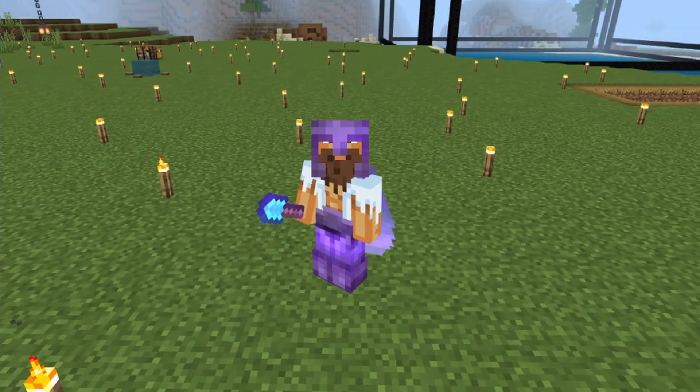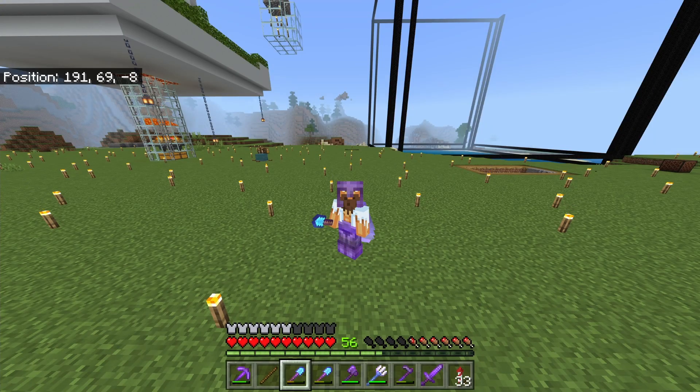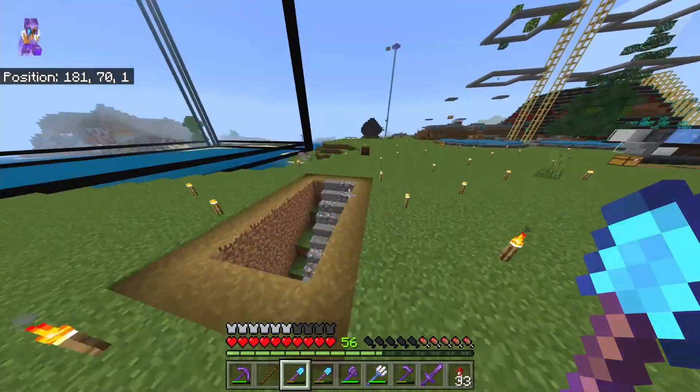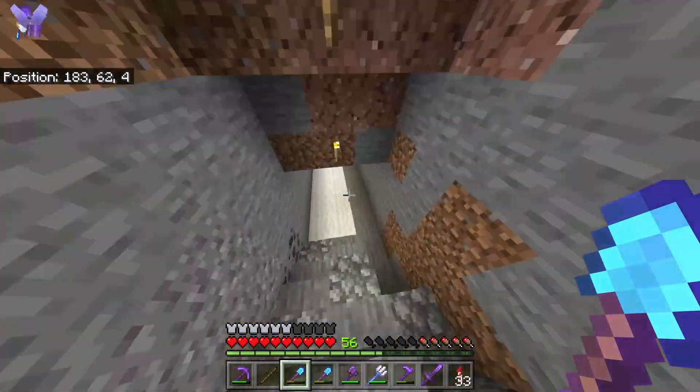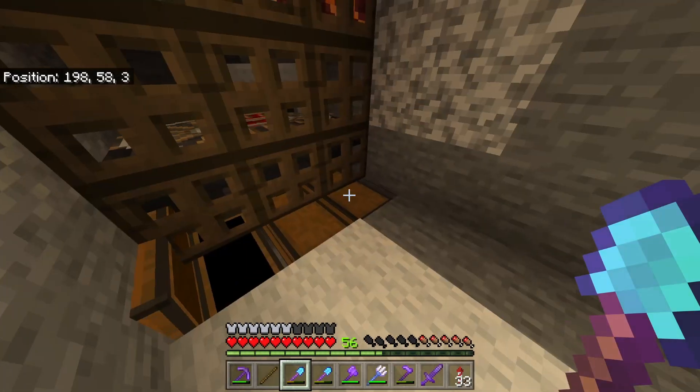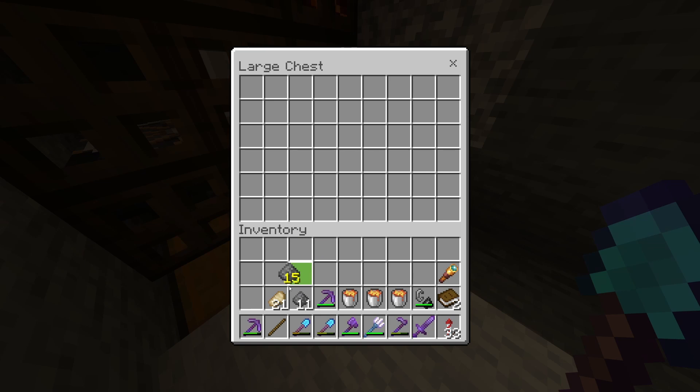Number two, this farm is super simple and super easy to build. In fact, it is so good that you can pretty much pop it up wherever you are — say like you've got a base nearby or just a little AFK area. You can pop one of these up and get yourself an additional bit of gunpowder. If you haven't guessed what I'm talking about, of course I'm talking about my creeper farm. I have been AFKing there for a little bit and I've got 11 in one chest and 15 in another.